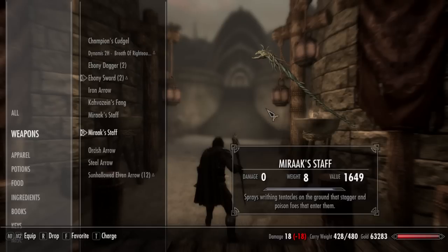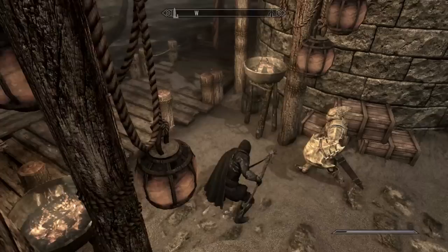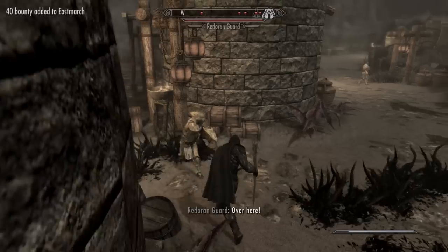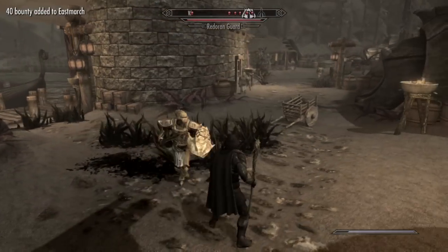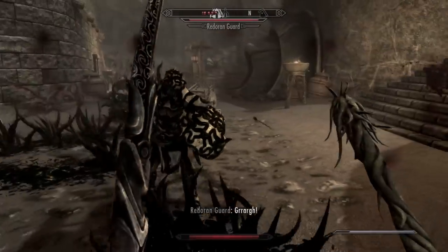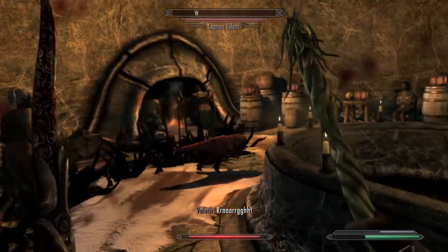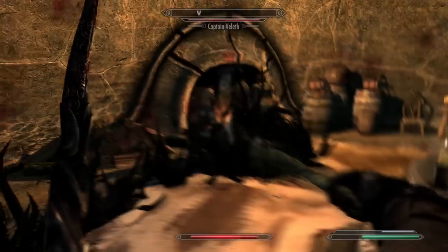Number two, we have Miraak's Staff, and this is the perfect example of what a quest reward should be. It looks really cool — it's got that dark, sort of underworld kind of theme — and it has an effect that has never before been seen. It's tentacles, pools of them, that you can summon on the ground — very useful in tight locations like stairways. That way your enemies are forced to run through all this nasty stuff, and when they do, not only are they staggered — sometimes so much they can't even pass — but they're also poisoned as well. It's a nightmare. A strange nightmare.